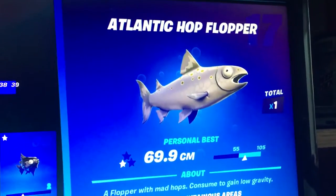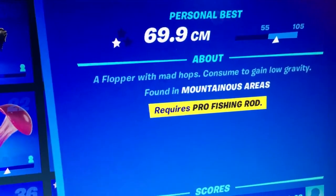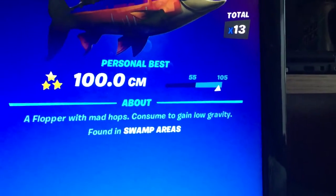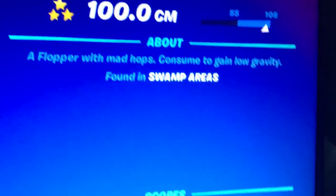The Atlantic Hop Flopper is found in mountainous areas and requires a pro fishing rod. The Chin Hook Hop Flopper is found in swamp areas.